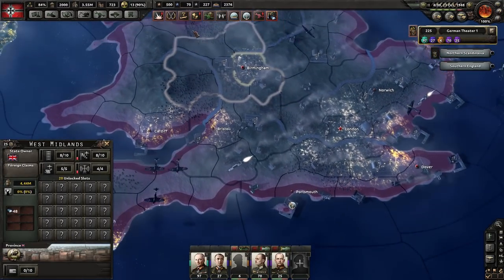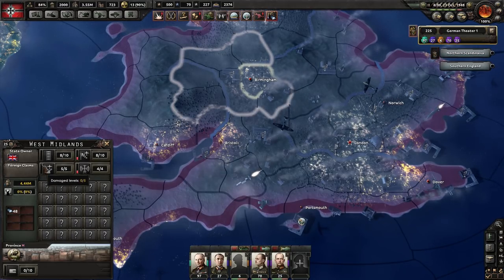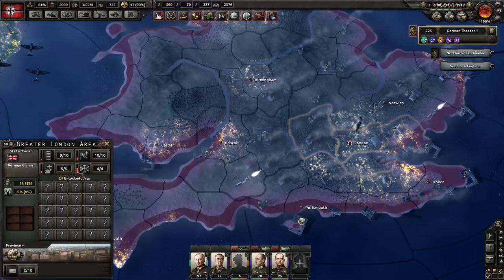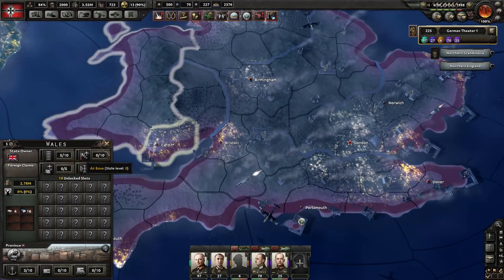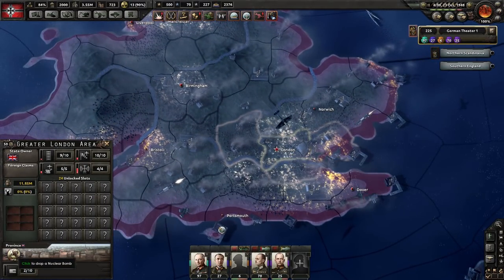You can see London has nine infrastructure, radar stations, and anti-air. I can drop a nuclear bomb on London. I could also drop it on Birmingham — you can see the damage level there is kind of low and it doesn't have anything of much use, but let's drop it for the heck of it.